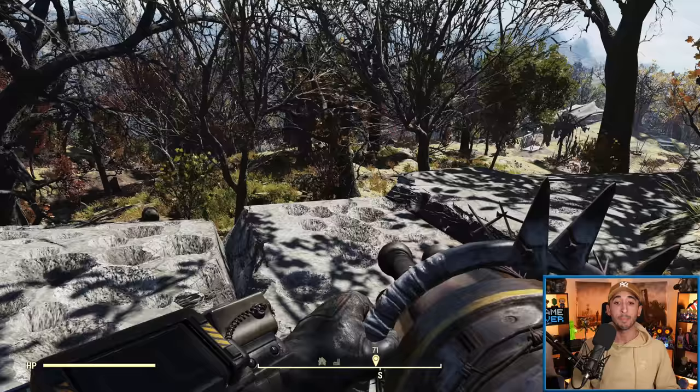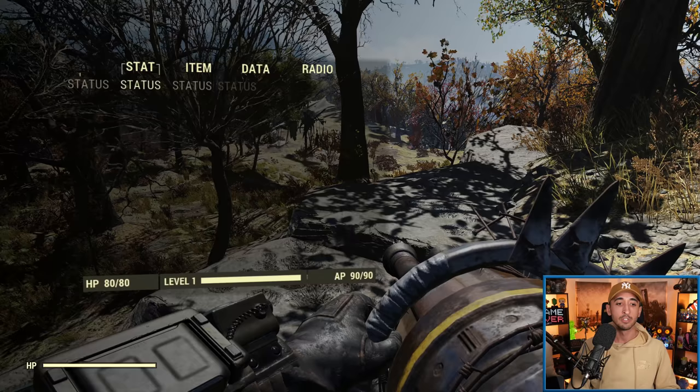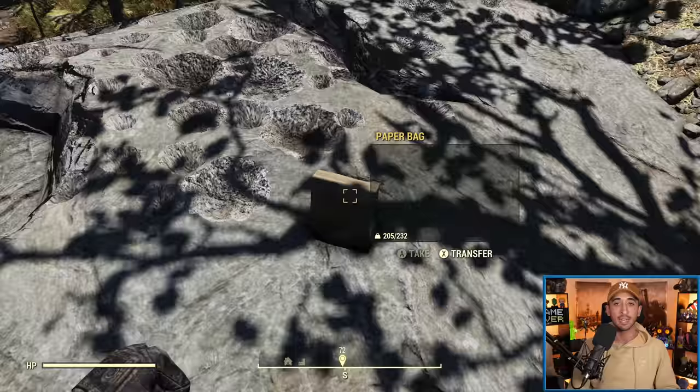The important thing with this weapon — it is tradable. You can actually trade it between your friends or to other people. So if someone has a really good Pepper Shaker with legendary effects that they don't want, you can actually trade it. I'll show you that in action — you can simply drop it and it's not going to tell you it's going to be destroyed, and you can pick it up. So yes, it is tradable, which is freaking awesome. That covers the overview of this weapon.